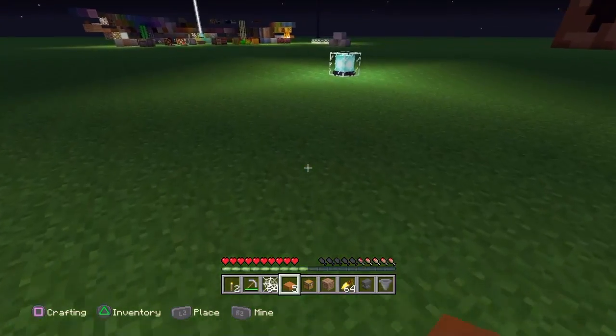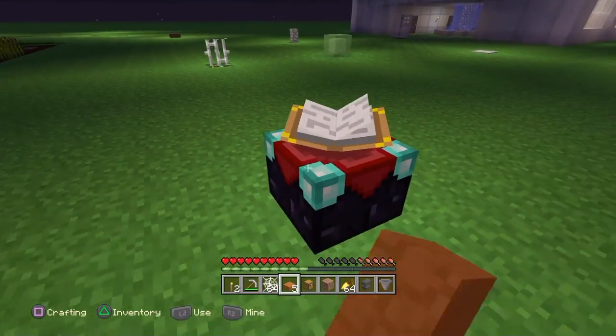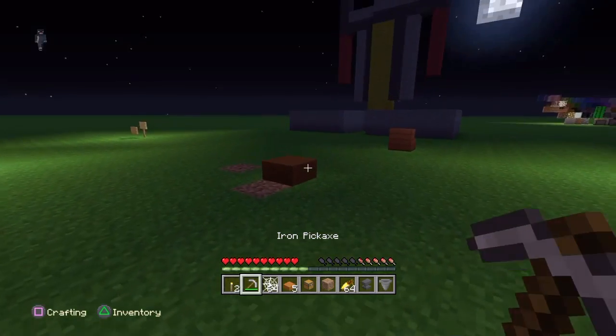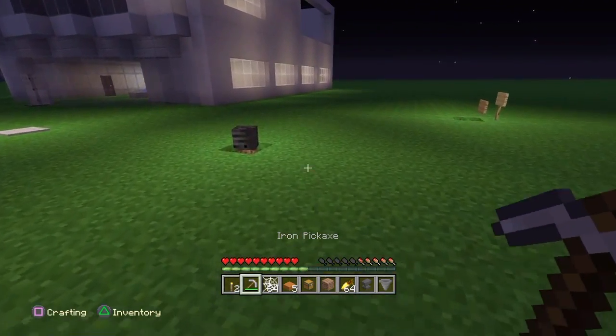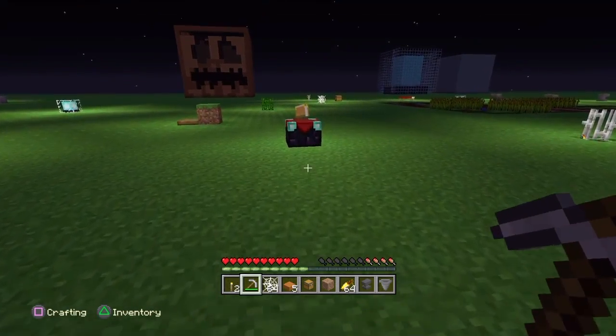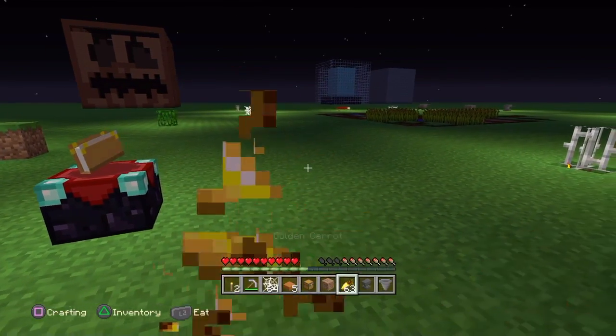Also the trap door works, and the iron door works too. Now the enchantment table — this could have a bit more of a function instead of just hiding your light. The enchantment table can definitely be used because it will have a lot more of a functional purpose.